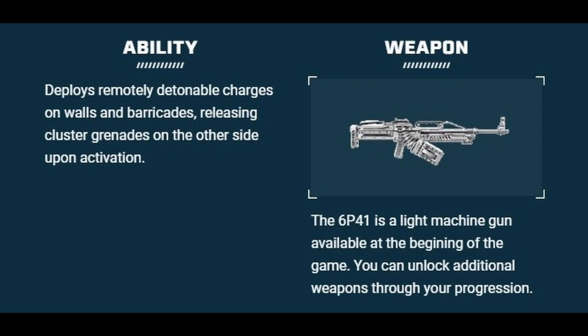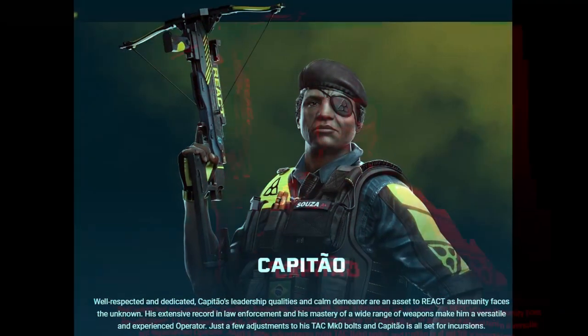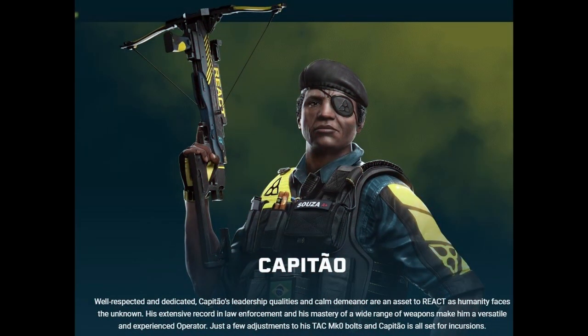That's super useful — if you barricade a wall and enemies have to go by there, set a cluster mine, detonate it, take out a whole gang before they even make it around the corner. He's bringing his 6P41 light machine gun — belt fed, a lot of bullets. Fuse, nice.